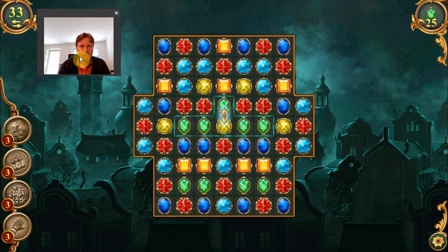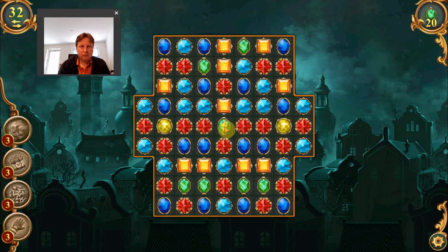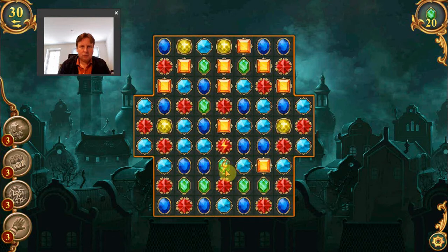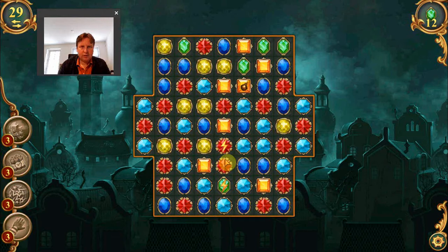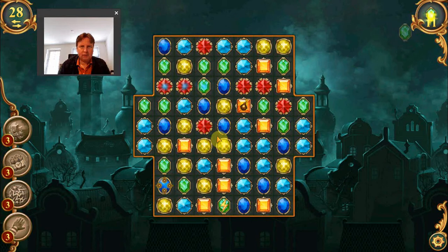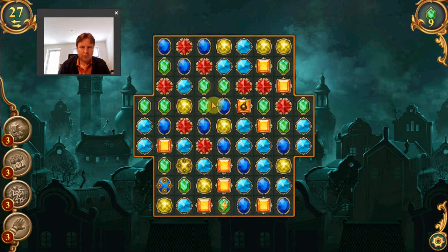In this level we need 25 green ones with 33 moves. In some games you can combine special tiles but here you cannot, so we need to find other green or red ones to use. That cleared all the green ones, and now this will clear all the red ones — though red isn't our target, it still helps because it means we have more green tiles available. We have plenty of moves, so there's no real urgency.